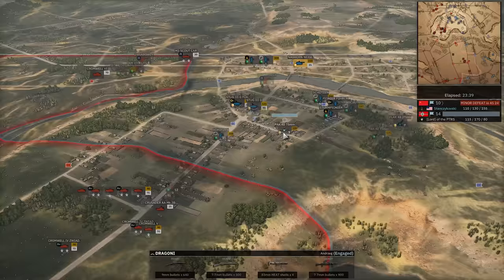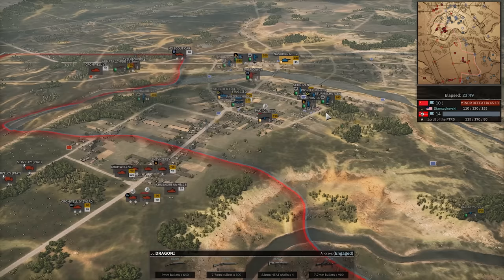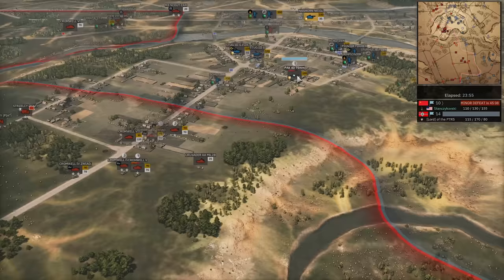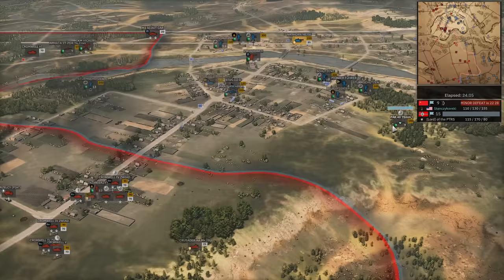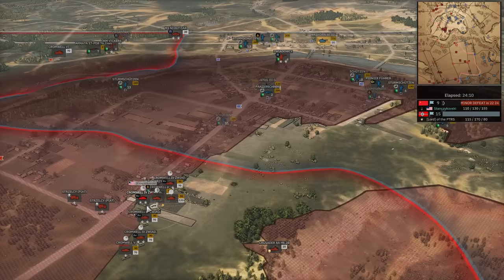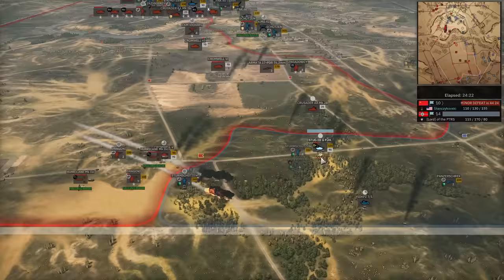Pac-40 finding some side shots, Cromwell 5 takes a hit. Misses the second shot. Pac-40 you fail. Should finish — misses again. Oh, the frustration. Pac-40 gets another pen. Cromwells are too cheap — they should be five points more expensive. Double rocket in, SDK of Z 7-1, not enough to stop it. One Cromwell 5 down. Stug getting hit by the Crusader AA, shows side armor, down it goes. Nice play there by Stan.